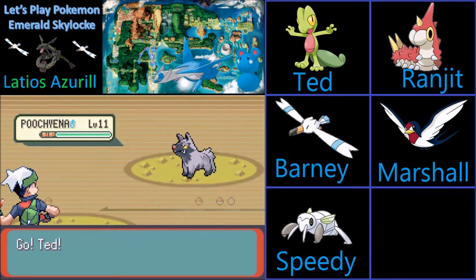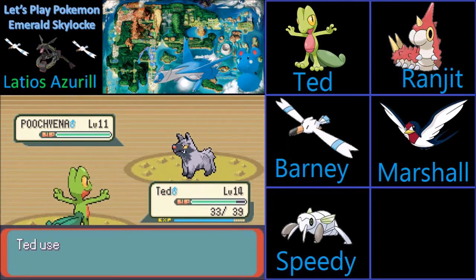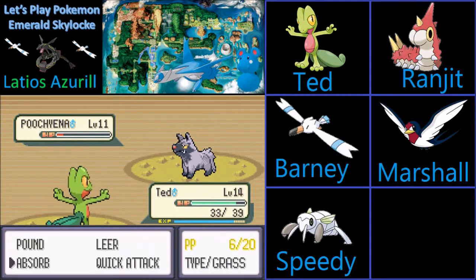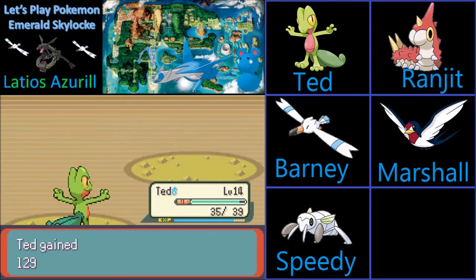You have Poochyena level 18 — that somewhat scares me. Go for a Pound. You're going to Howl, which raises your physical attack — that kind of scares me, but if I can get the three-hit knockout or a crit... You're going for Sand Attack. I'll go for Absorb — that should still be enough to take it out. And I get a little bit of health back. So we take it at level 15.